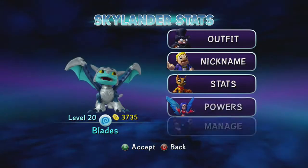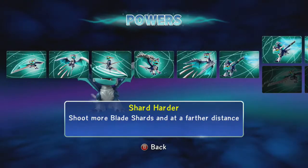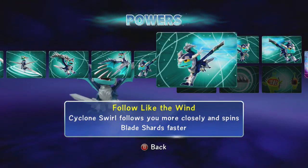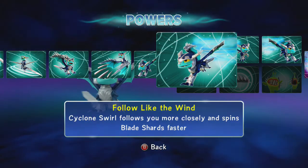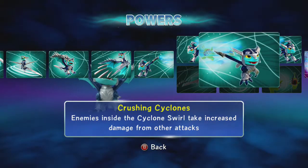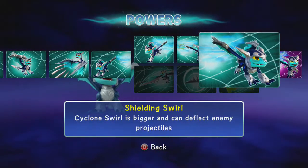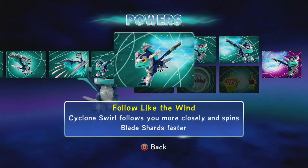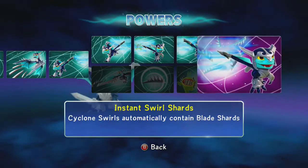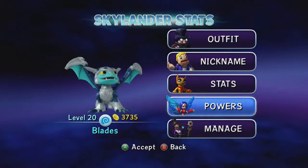I chose the top path with the cyclone attacks because to me that is his best attack. I'll demonstrate that in a second. Basically it follows you around, you have the thorns and blades in it, and everything pretty much dies. It's that easy.